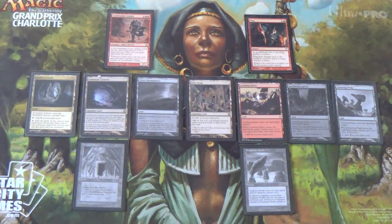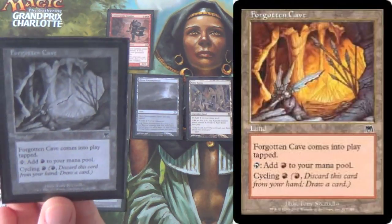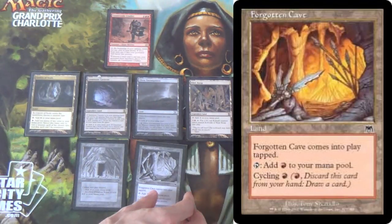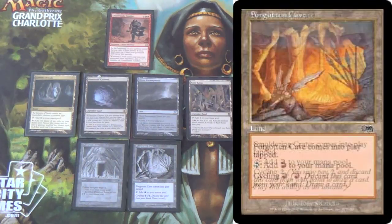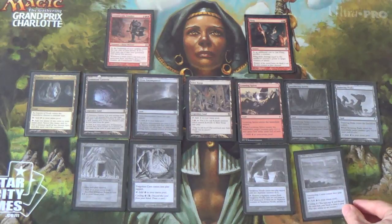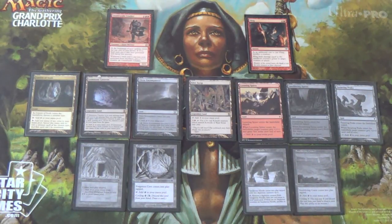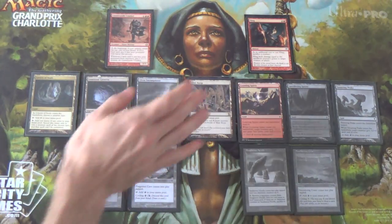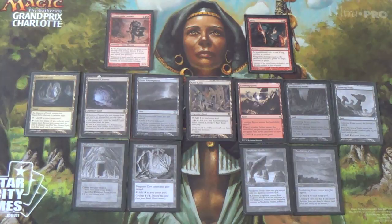We have two lands used for cycling. So if we've lost our Countryside Crusher and need to get back in the game — if you've seen Legacy Lands, you know where this is going. There's Forgotten Cave: cycle it for red, easy enough. And then there's Smoldering Crater: you cycle for two colorless, obviously not as good in this deck. But it just helps to get you back in the game. If they're in your hand when Countryside Crusher goes off, you can use them to get another counter on it.